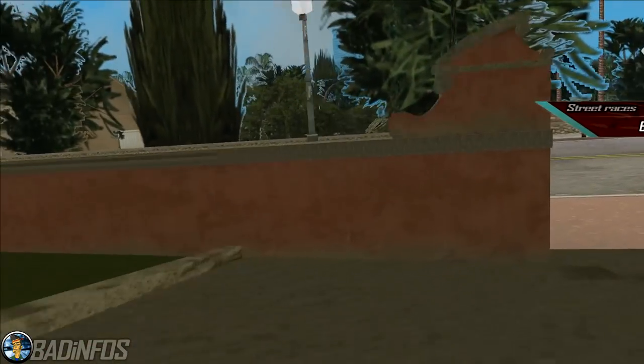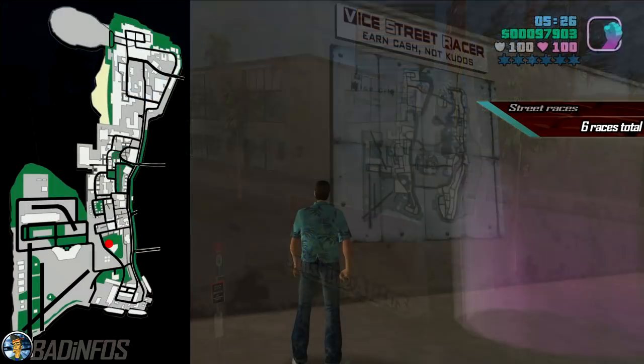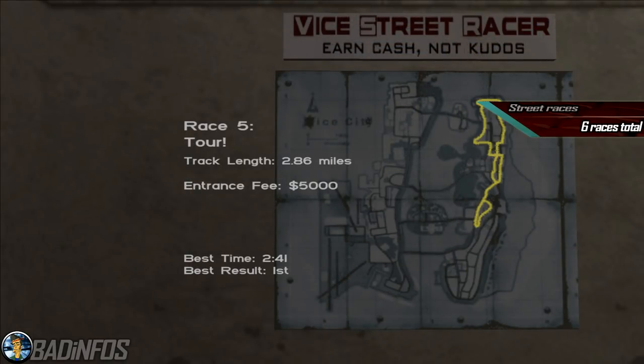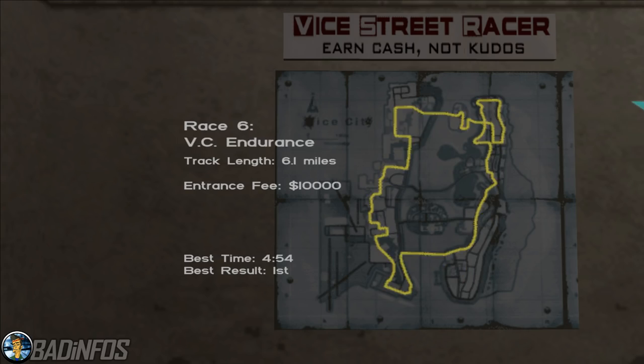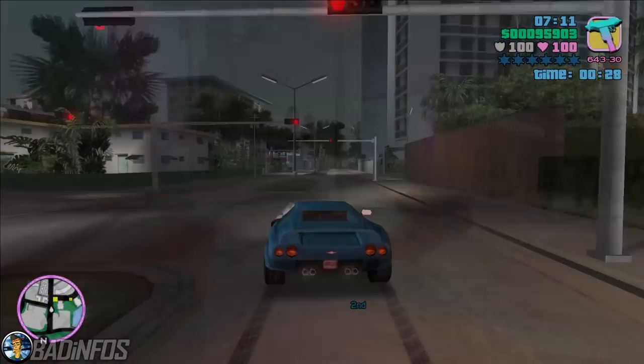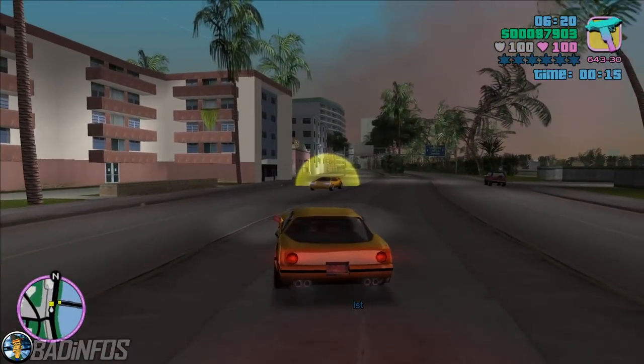Number 6, the Street Races. After purchasing the Sunshine Autos asset, you also unlock 6 Street Races. You need to win every single one of the following: Terminal Velocity, Ocean Drive, Border Run, Capital Cruise, Tour, and VC Endurance.